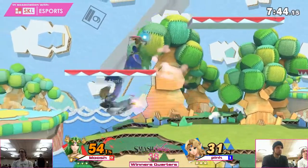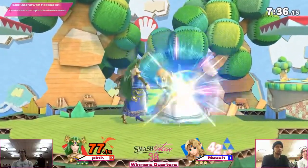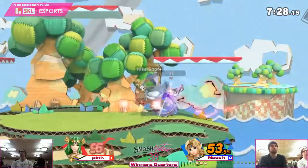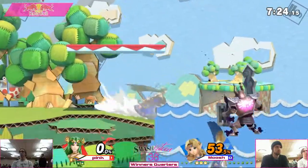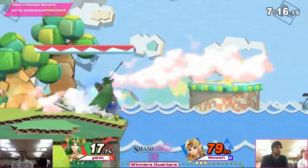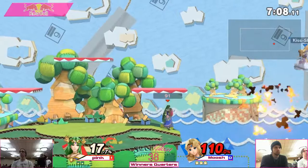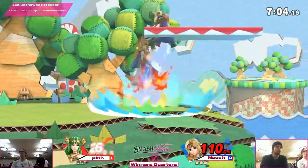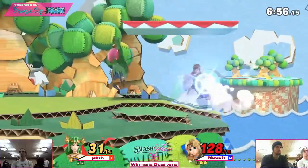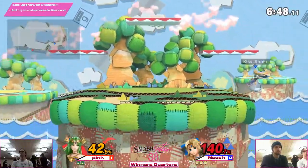This is Pink. Dylan is ahead. There we go. Right off the bat, Moosh is making these adaptations and takes the first stock. Didn't really see how that went down, but a strong showing — let's see if he can keep it up. Has him off stage. Nice back air there. Down throw — that down throw combo is actually getting him punished a little bit, so we'll see if he keeps going for it. Back throw wasn't quite able to kill.